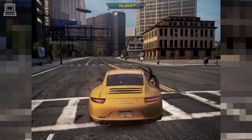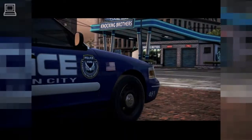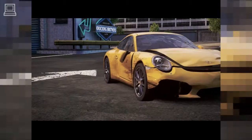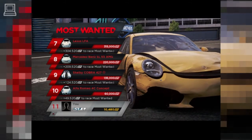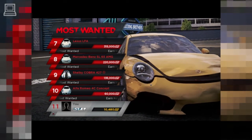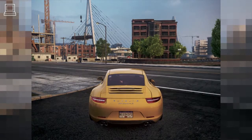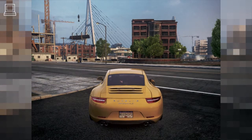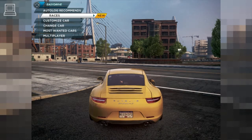Speed points take you up the most wanted list, and racing is just one way to win them. Pick up more by smashing through billboards, blasting past speed cameras, destroying security gates, or escaping the cops. Auto Log tracks every speed point you earn. The more you earn, the closer you get to taking on the most wanted drivers and dominating your friends. Want to check your progress? Easy Drive is there to help you hunt down all the challenges across the city. What happens next is up to you.